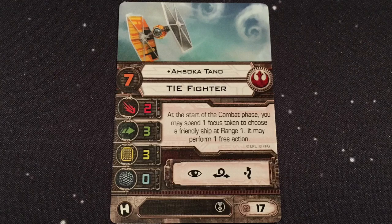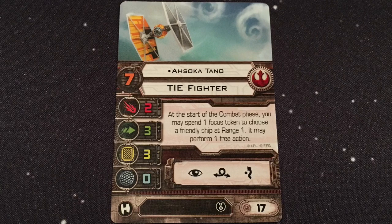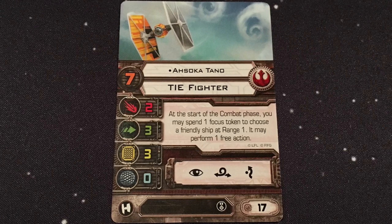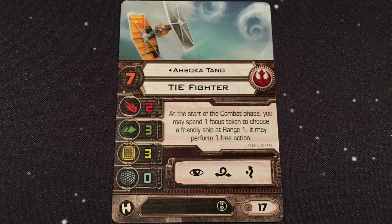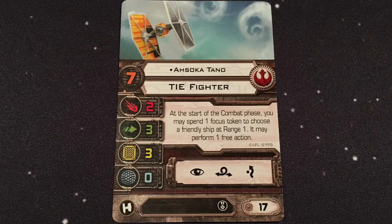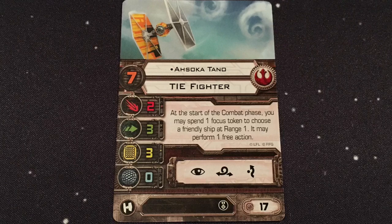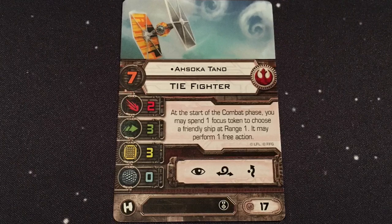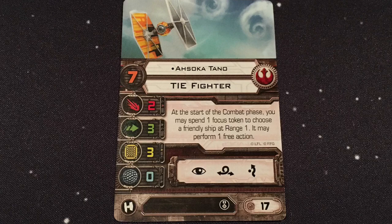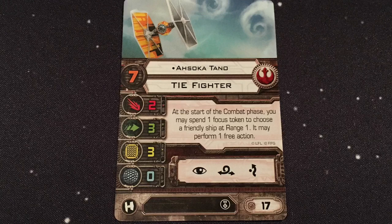Starting with Ahsoka Tano — I was very excited about her in X-Wing. I thought we would see Ahsoka as a crew, not as a pilot, and especially not as a pilot for this ship. I don't recall that she ever flew this TIE Fighter in the show. But I'm just happy to have Ahsoka in the game. Ahsoka has a pilot skill of 7, 17 points. At the start of the combat phase, you may spend one Focus token to choose a friendly ship at range 1 — it may perform a free action. A nice support ability; Rebels are big on giving actions to their wingmates.